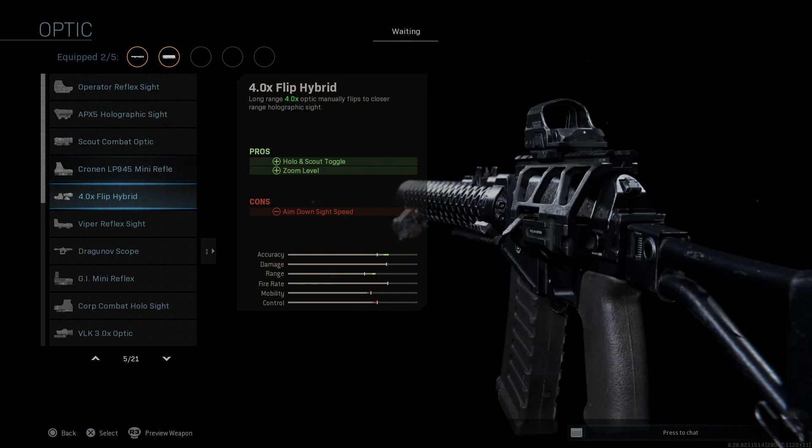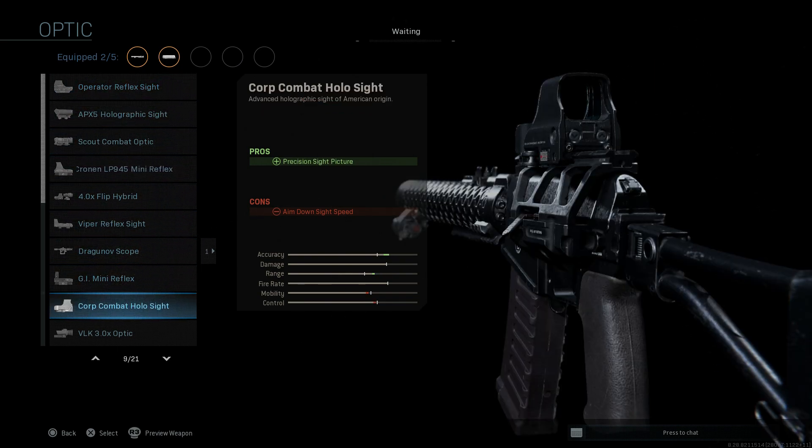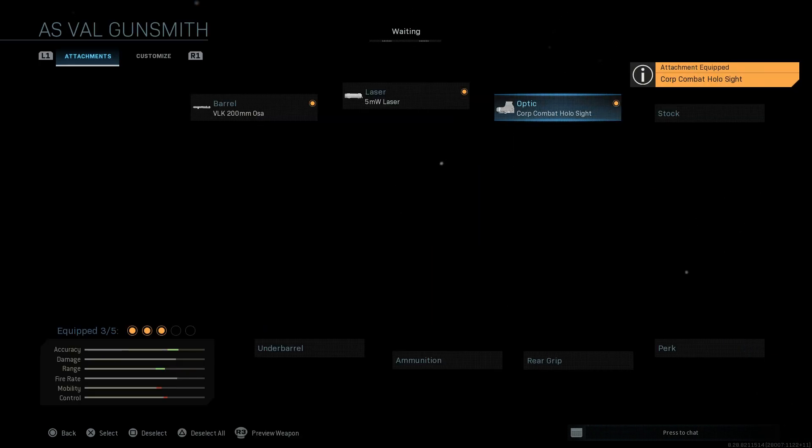For the optic, this is personal preference — I tend to go with a holographic EOTech. This gives you a precision sight picture as well as 1.3 to 1.5 times magnification. The cons are the ADS speed. But mainly you're not using this to ADS — you'll be mainly using this for hip fire, and it's not going to slow you down much, about half a frame.